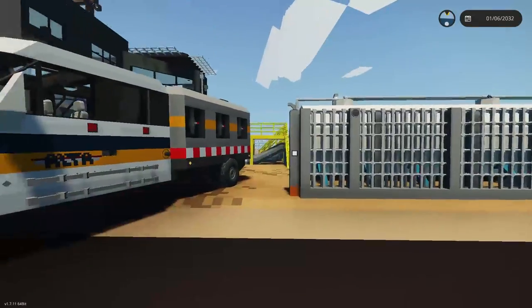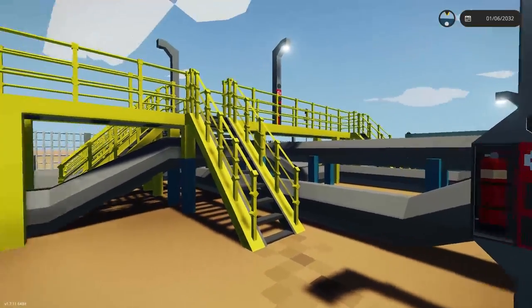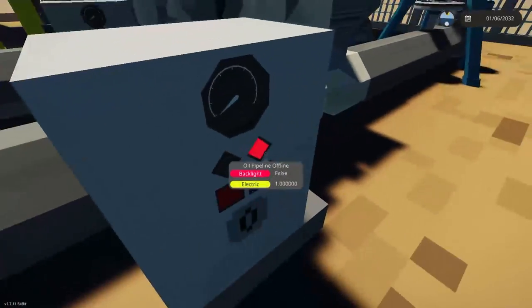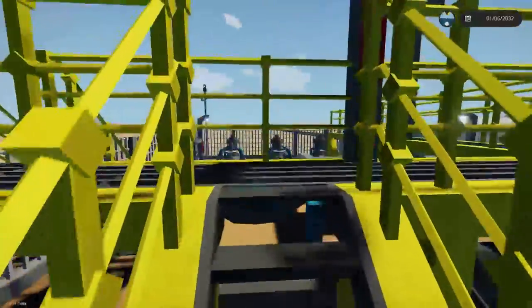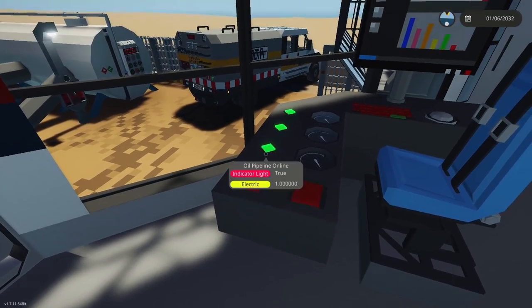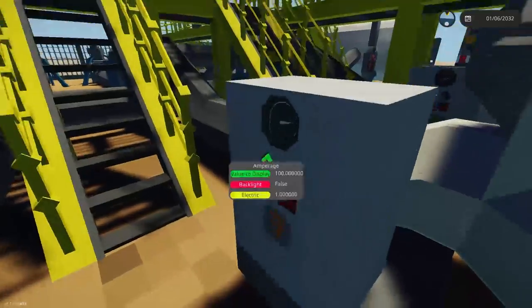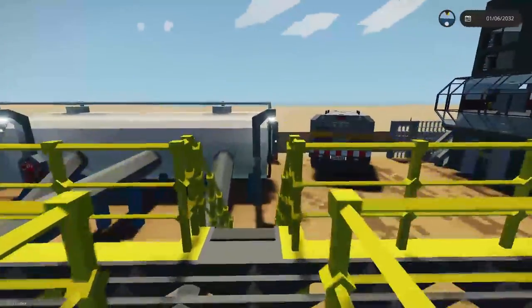Back at the pipeline pumping station, we have a pipe inspection truck here which we'll look at in a moment. To get the system functioning, all you need to do is press a button up in the control room. You can see all the pipes have a red light, meaning the oil pipeline is offline, and similarly the jet fuel pipeline is offline. There are two ways to activate it — a shortcut or the button. If we press 'enable all pipelines,' they all turn green, indicating the jet fuel pipeline and others are now online.